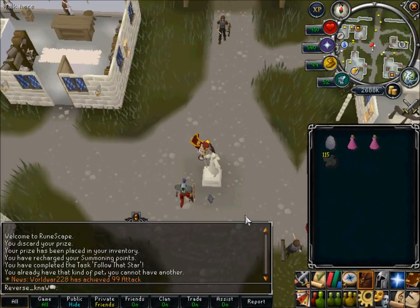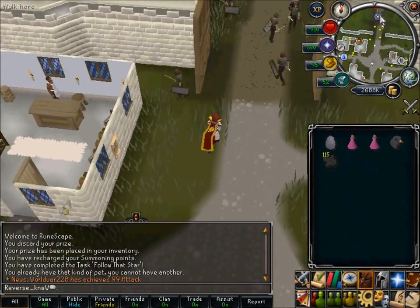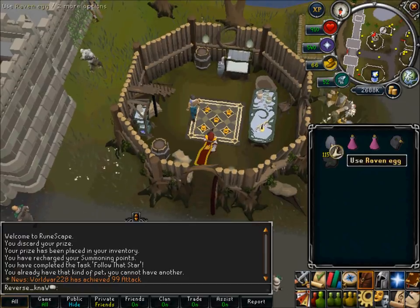So for me running there, I'm really just going to fast forward to this part so you guys don't have to watch it. The reason I'm doing a raven is my summoning is not level 70, so I'll just use that.